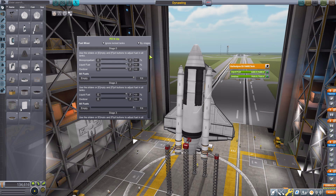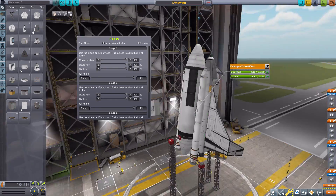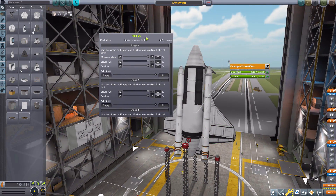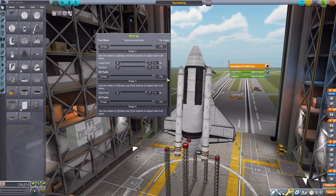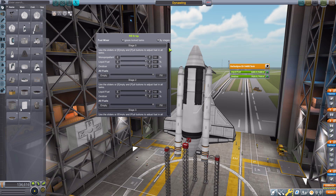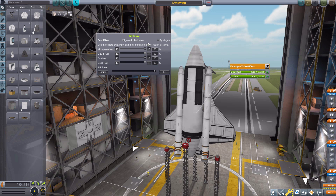Say if you're taking specific cargo in your cargo bay that includes fuel tanks you're delivering to a station or colony — you can immediately empty all the fuel from that stage, because it's just dead weight. It's very convenient, very nice to have, whether you're doing it by stage or by the entire ship. It's a good, useful tool that saves you time and gives you more control over your ship.